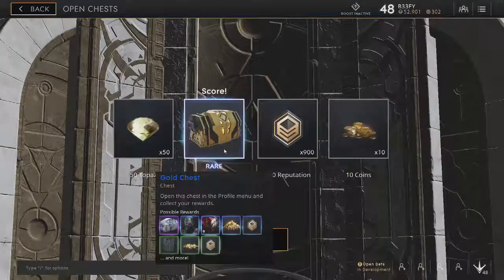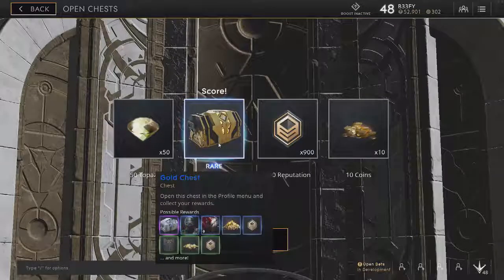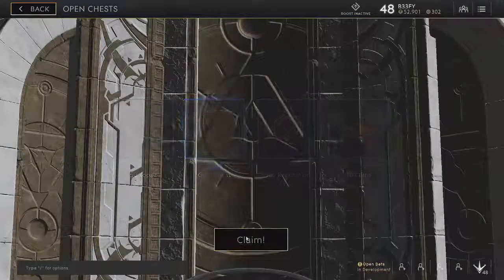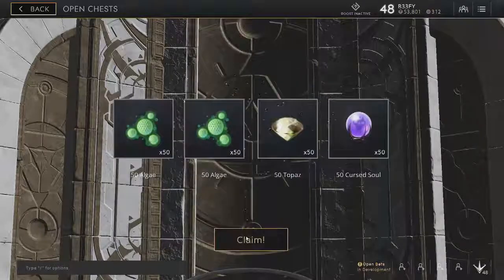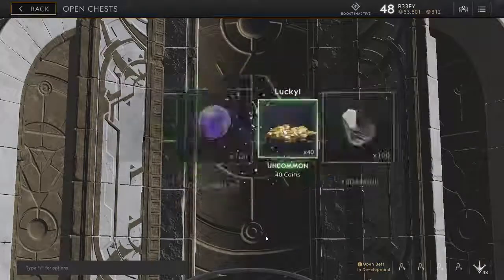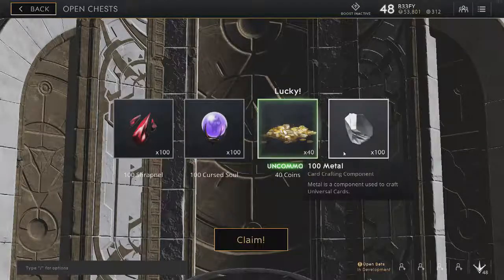Oh, I got a rare gold chest out of a silver chest — I did not even know that was a possibility! Gold chest score, that's how you know you hit the payday, hit the pay dirt right there. More of course more useless stuff at the last one, but I get a gold chest out of it. Opening up the gold chest — okay, I'll take it, not super great but better than nothing.